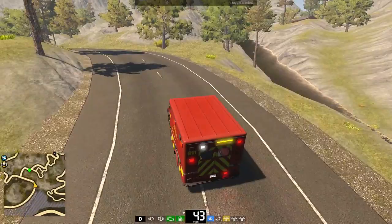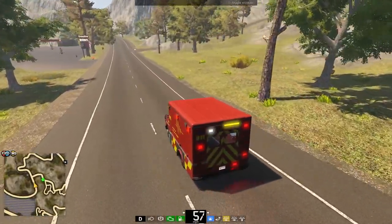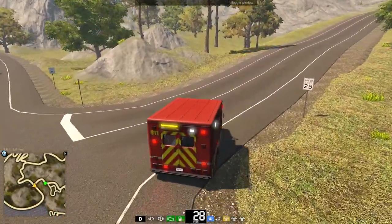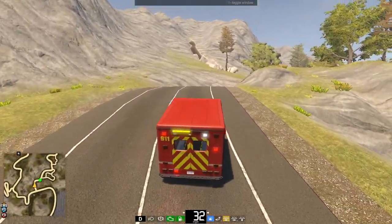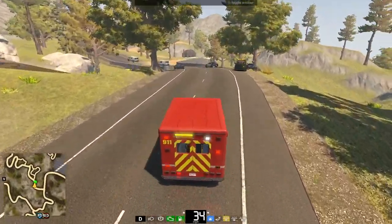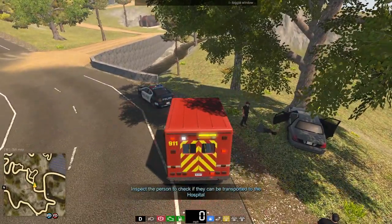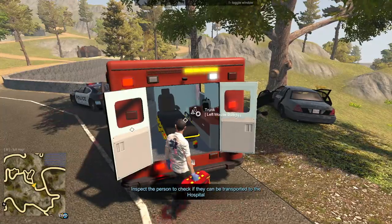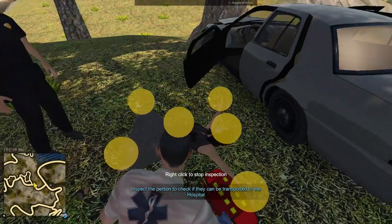By the way, in September we should be getting a working ladder truck for the firetruck. Stuff's really loading slow right now — the textures are definitely loading weirdly here. Okay, here we are. I guess we'll just go out and inspect the patient. We know we need our medic bag. I'm guessing they're going to have a messed up arm or something. Inspect patient — do you need a fracture kit? Here we go.